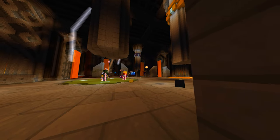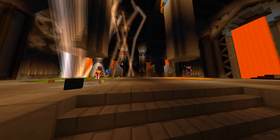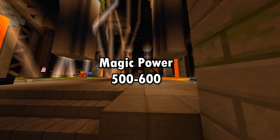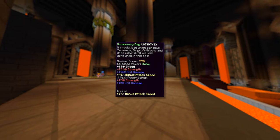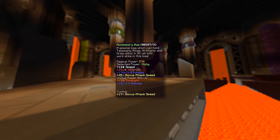For floor 7, the recommended magic power for an archer is about 500 to 600. As of this recording we have about 574, but honestly this is not enough for me because I want to get at least 600 to 700 plus.